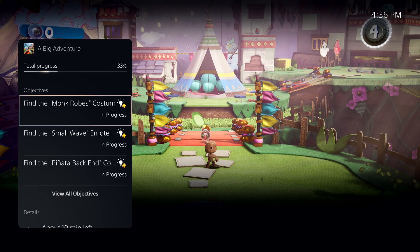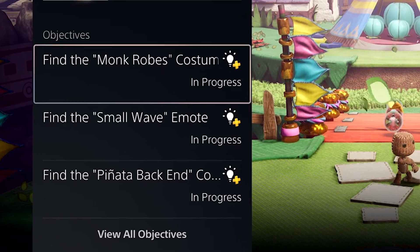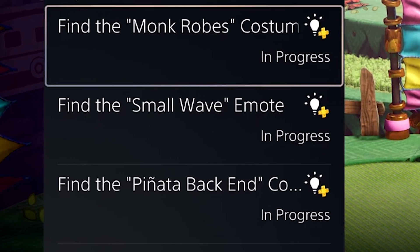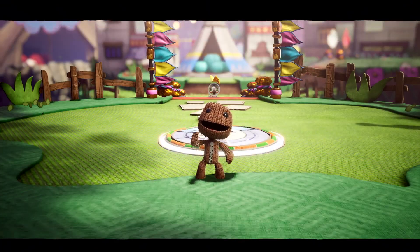Back on the PS5 Control Center, we see more information on the progression of the level A Big Adventure. The objectives left to complete include finding the monk robe costume piece, finding the small wave emote, and finding the pinata back — the full name is cut off, but I'm guessing it's just another costume piece.